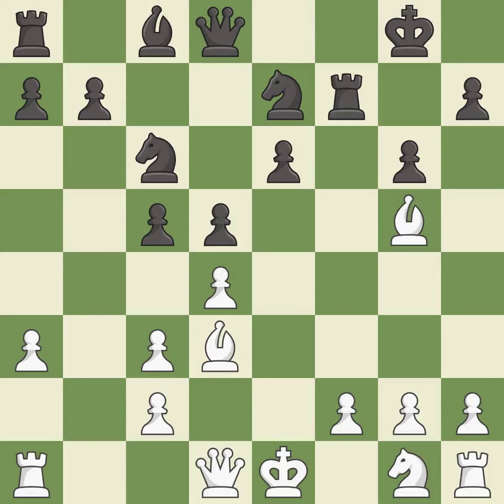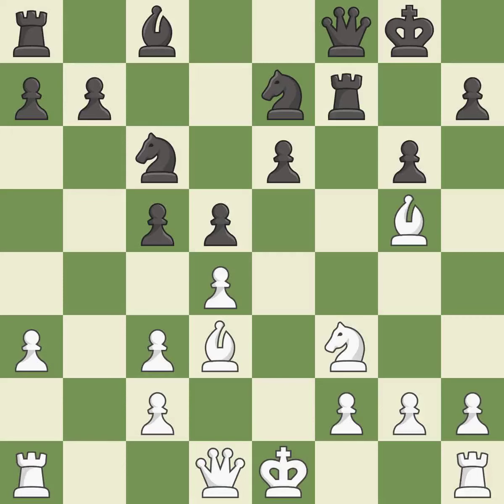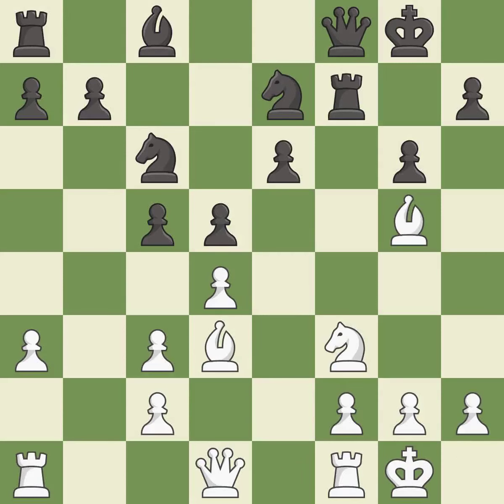This develops a knight off its starting square, getting it into the action. This protects an under-defended pawn that is under attack. This develops a queen off its starting square, getting it into the action. Castling gets the king to a safer square, out of the center of the board, while also developing a rook. Castling to the same side of the board as the opponent avoids some of the attacking associated with opposite-side castling.